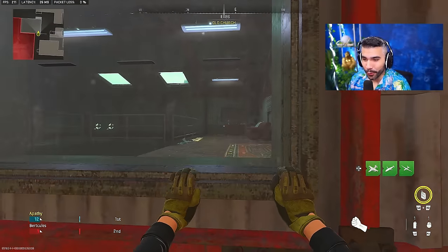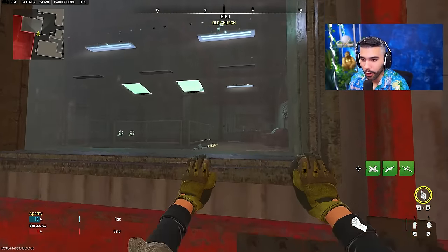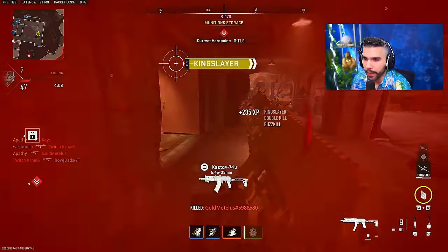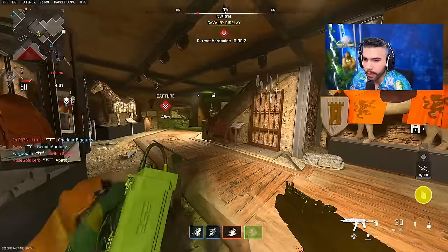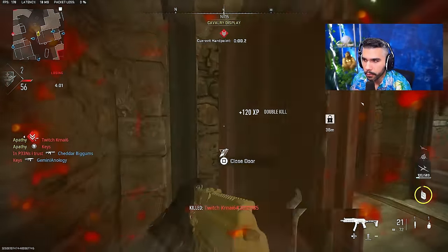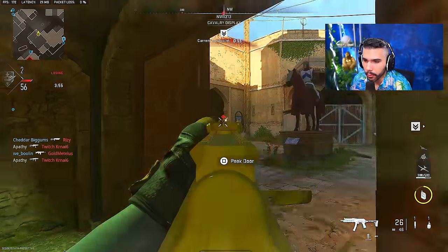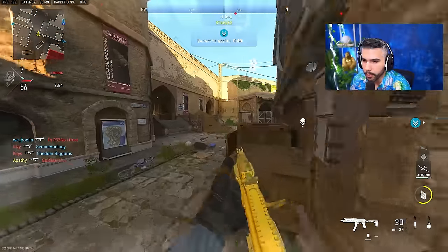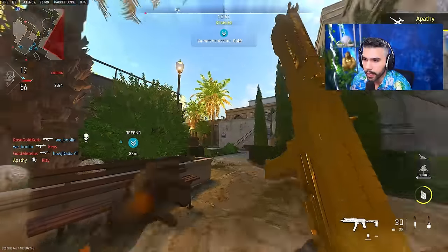Now that I've demonstrated those three tips, it's time to show them in a real game and break them down a little more. Pro players have good aim — we snap on people — but we also do the right things like cameraing, better positioning, and off angles. You can already see me doing a good job of that. My teammate needs help, so I'm going to go help him.